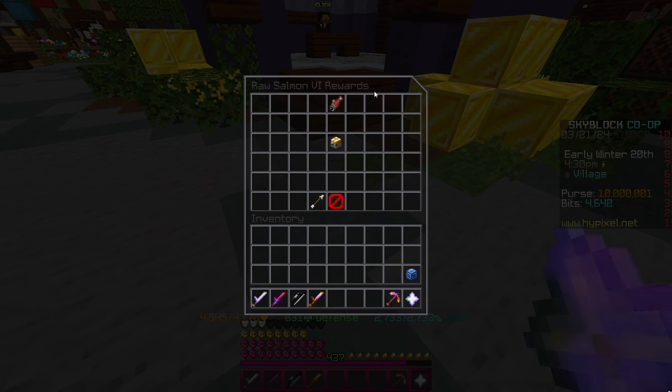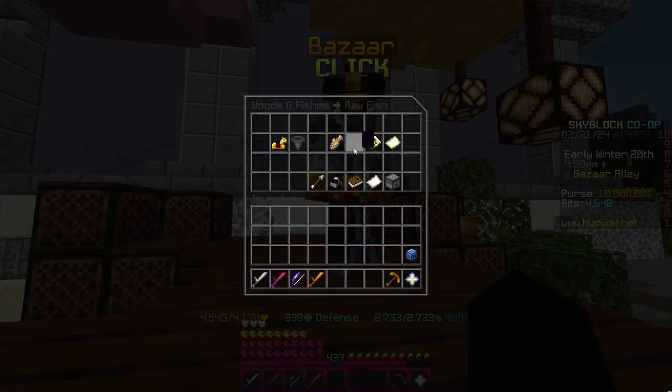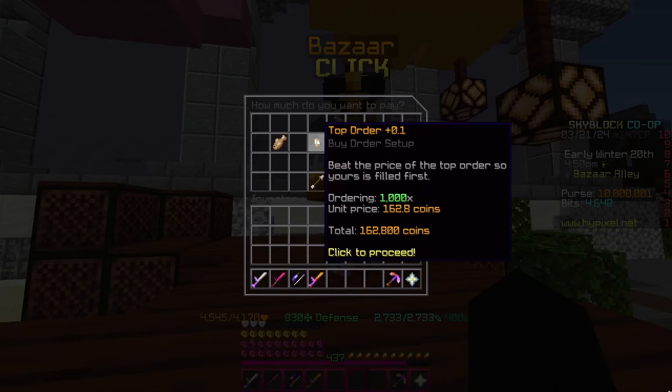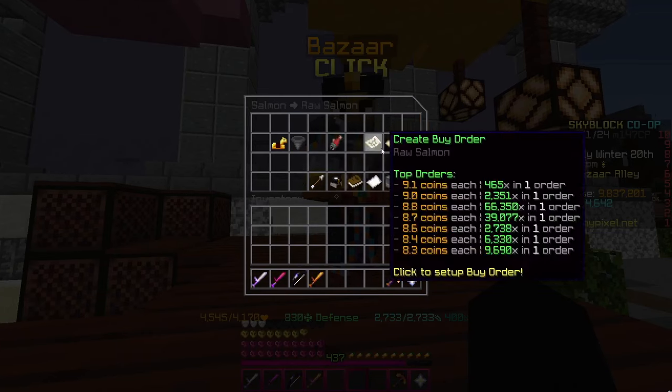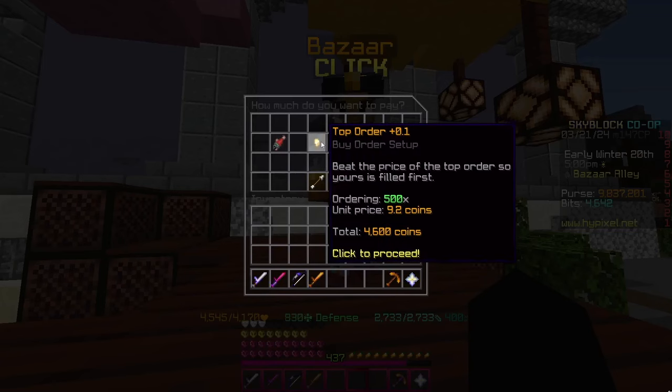The second flip requires Salmon Collection 6, which allows you to craft fish bait. Go to raw fish and create a bidder for 1,000 — this costs 163,000 coins. Then go to salmon, create a bidder for 500, which costs around 4,600 coins.